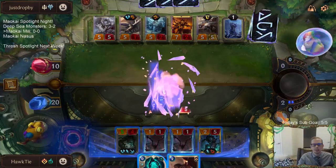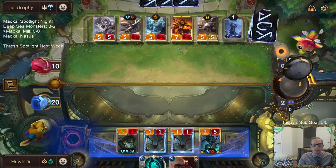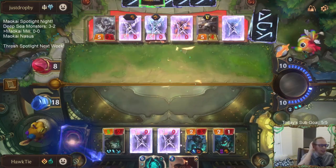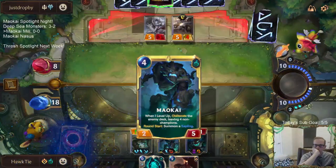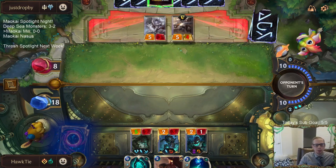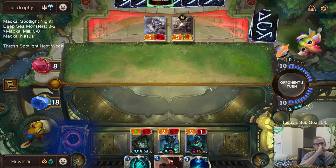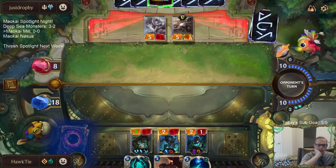I shouldn't be doing this — I probably shouldn't have done that. I did that for the Sea Scarabs heal but I shouldn't have done that because I just tossed all those things. That was a mistake — I kind of forgot about the whole toss-three part of that card, I just thought of the 'heal allies three.' This is what happens when you play cards you don't usually play. Lesson learned.